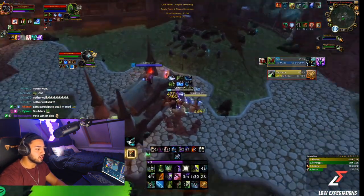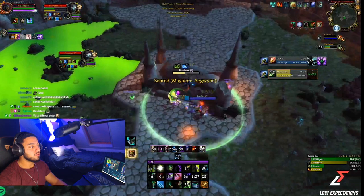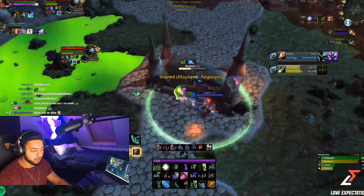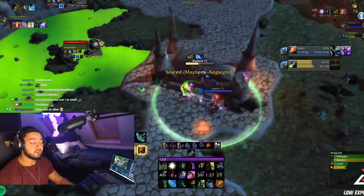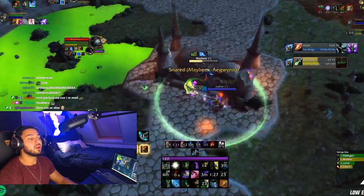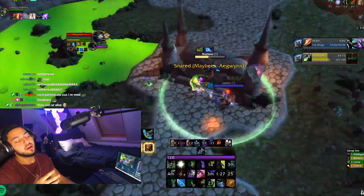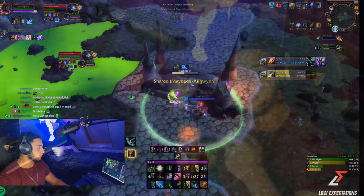I stun the mage — he has no trinket — I Hunt him, proc him, and kill him right away. Even if they had another go I could have pre-blurred, or trinket-Netherwalk, and I still have my Darkness legendary as backup. We won because we pushed hard on top of them and didn't let them reset after their go. Do not let them reset — play aggressive when you need to, and pre-dark and pre-blur to avoid spending major cooldowns.